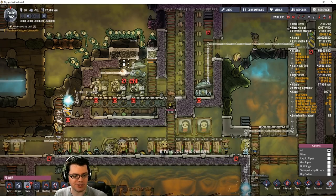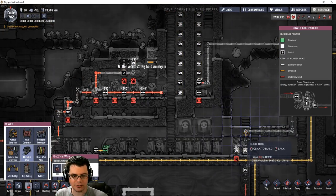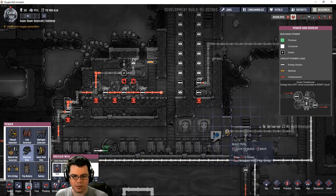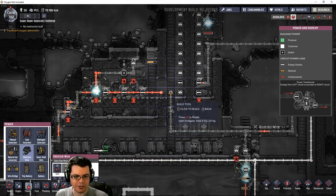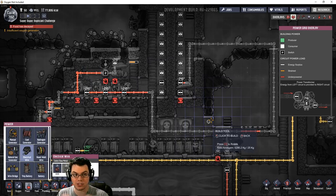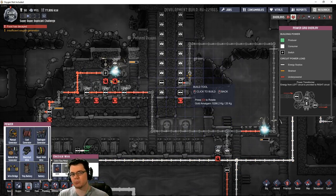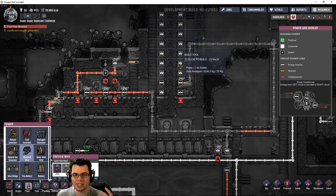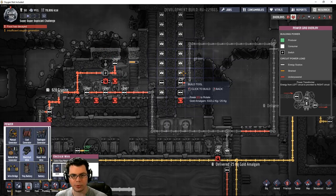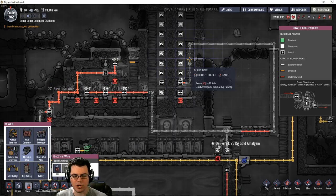I'm working on the power system here, trying to get everything all wired up just right, making sure I'm not blowing up any wires. What I'm doing is bringing power to these three thermoregulators over here - that'll happen on one circuit, the same circuit powering all of that, so it's coming from its own power transformer. I'll also run this pump hooked up to a thermal switch to control the temperature of the hydrogen running through here. I'll put a Wolframite thermo switch inside of here.